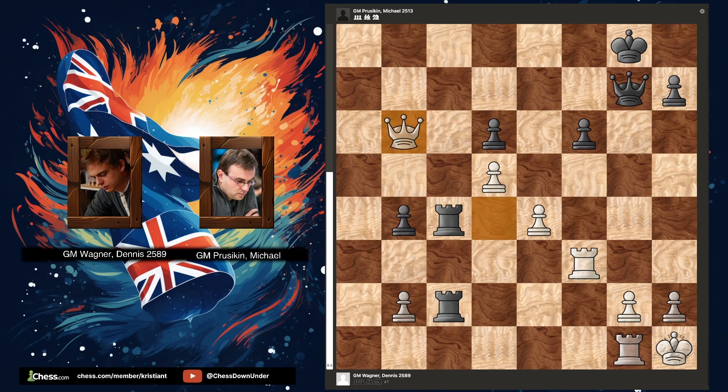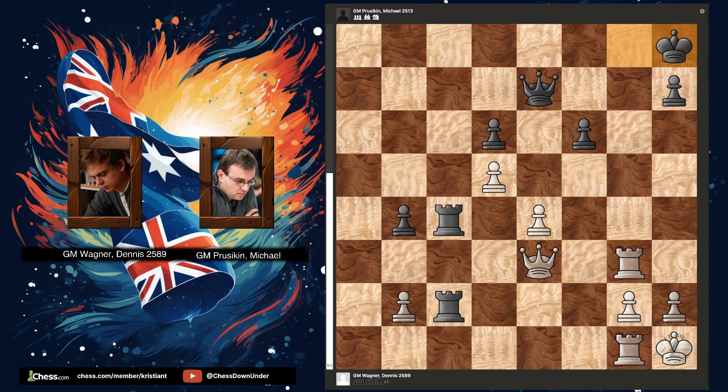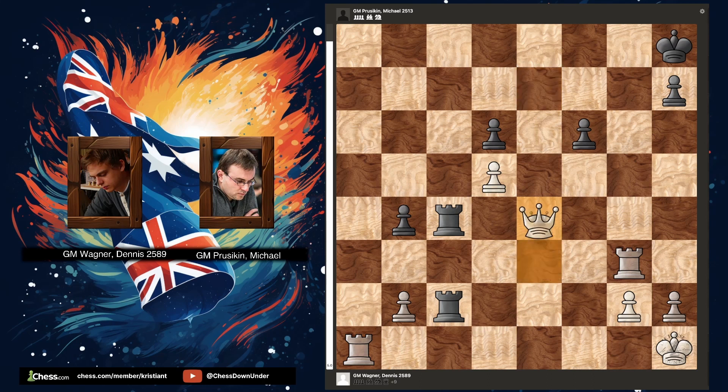Targeting the weak pawn on d6. A very sneaky trap — can you spot it? And black falls for the trap. White can now simply win the queen due to the back rank issues. Black resigns.